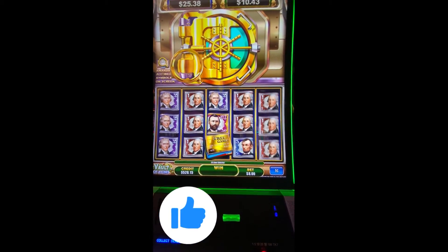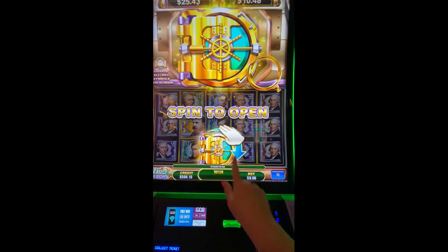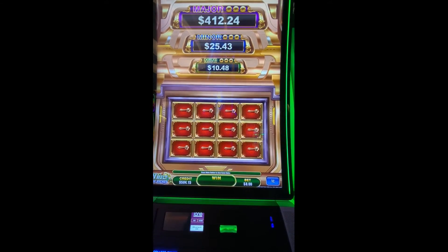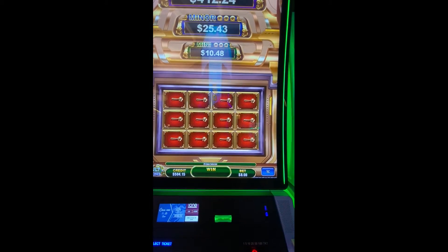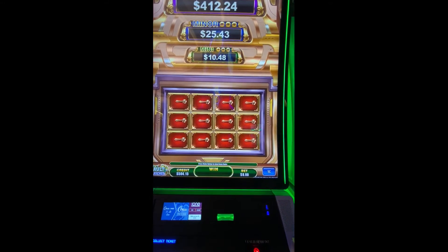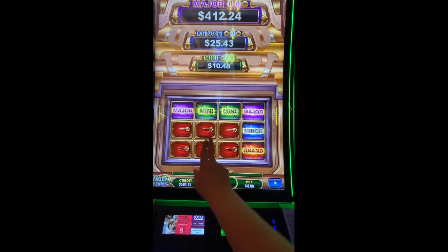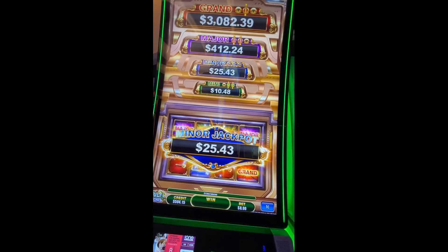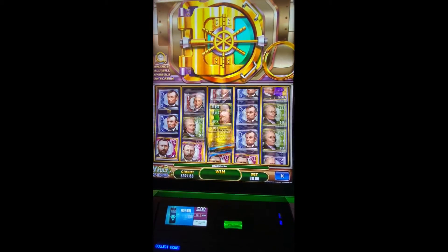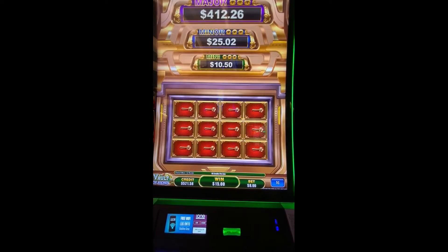I hit the thing too fast. Oh hey, a vault — imagine that! I don't feel like we got the vaults very much last time. I think I've gotten the vault four times — somebody comment below and tell me how many because I'm probably not gonna go back and watch this video. The last time I played this I got literally one vault, it was like the last spin I was gonna do. Minor, minor, major, major — oh! I got excited for $25.43. It's better than losing. What do the Chico Twins say? Profit is profit!